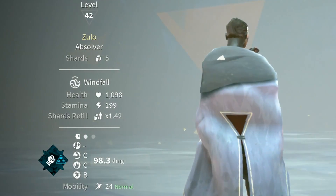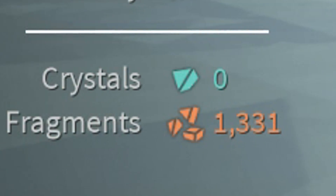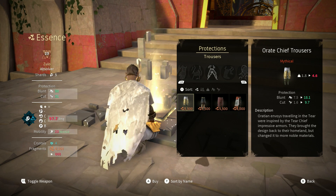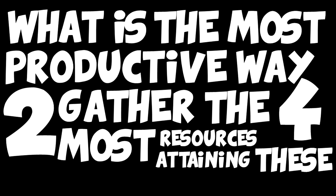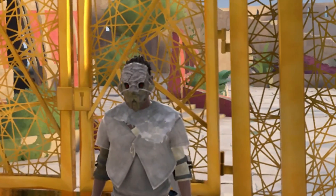As you climb your way through the Trials of a Doll, you will quickly come to the conclusion that you don't have all that much essence, and that it is a very beneficial tool in attaining some of the coolest and best gear in the game. The only question is: what is the most productive way to gather the most resources for attaining these items?